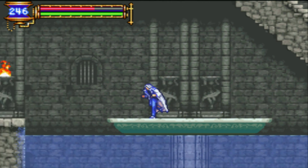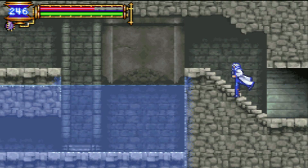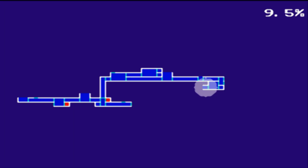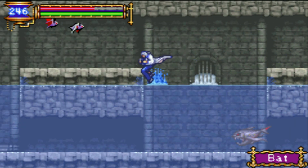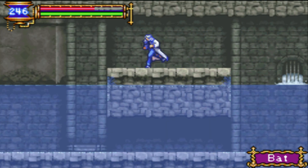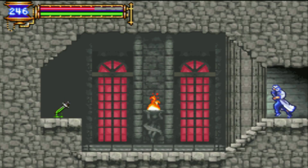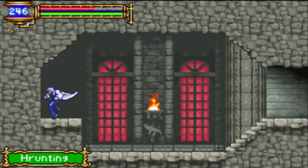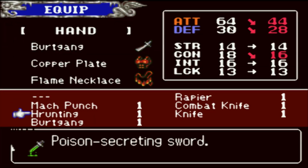I'm quite curious about the Mermen. Of course they jump up as soon as they go away. Killer Koi Fish. Hurtang — poison secreting sword. I don't know, it's a poison sword.